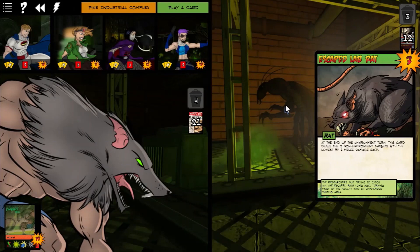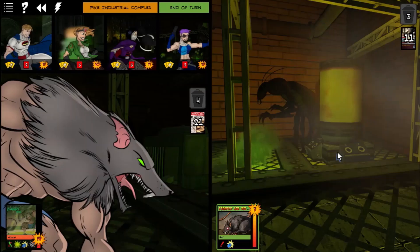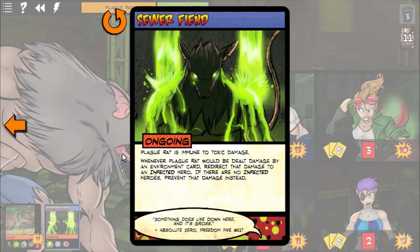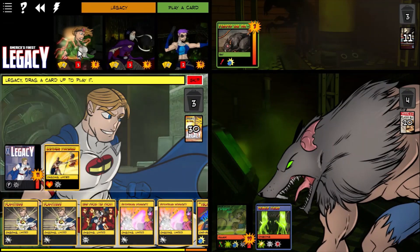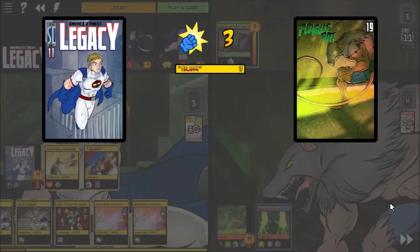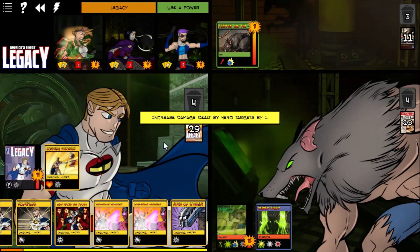Sewer Fiend — just to refresh our memory, Plague Rat is immune to toxic damage, and whenever Plague Rat would be dealt damage by an Environment card, redirect that damage to an infected hero; if there's no infected heroes, prevent that damage instead. So we got a rare game against Plague Rat where nobody got infected. Tachyon is still below 10, but who cares — we're going to take him out. Wow, this guy usually puts up more of a fight than this.